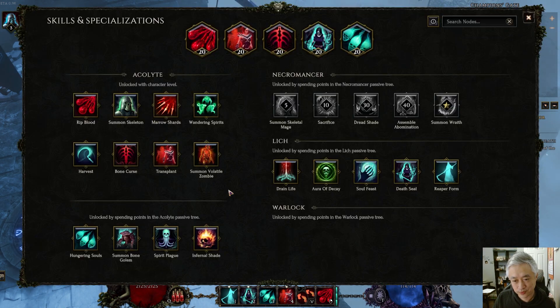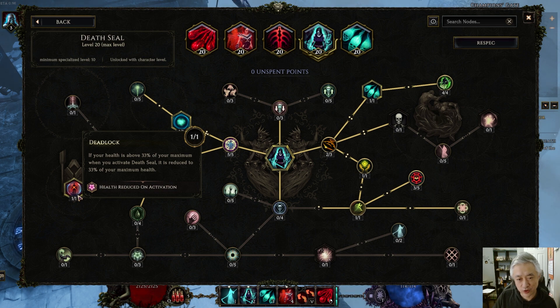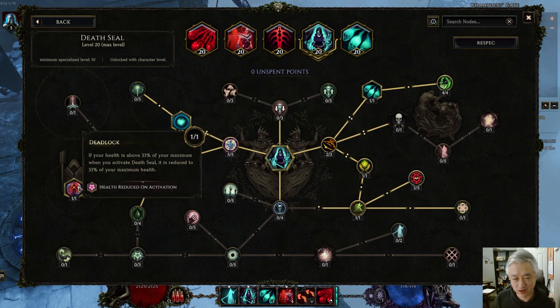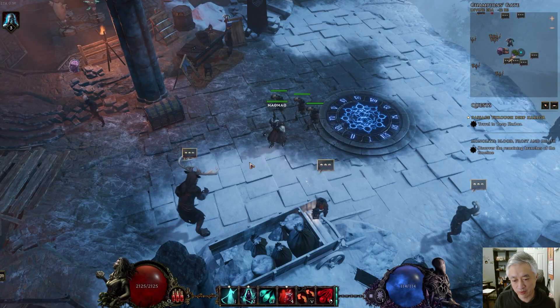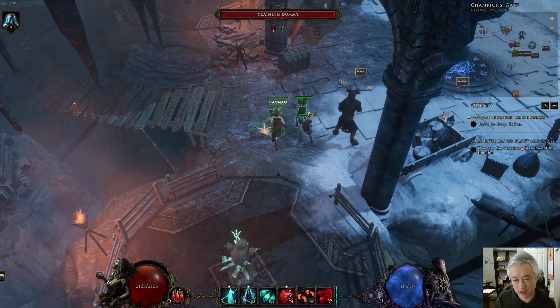So if you look in the Death Seal skill tree, there's a node called Deadlock. This particular node is pretty much the most important node in the skill tree, and every single Death Seal build is going to have this node — regardless of how you map out the rest of your tree. What Deadlock does is, as long as you're over 33% health, it'll seal your health at 33%, effectively giving you 66% more damage and 33% less damage taken on activation of Death Seal.